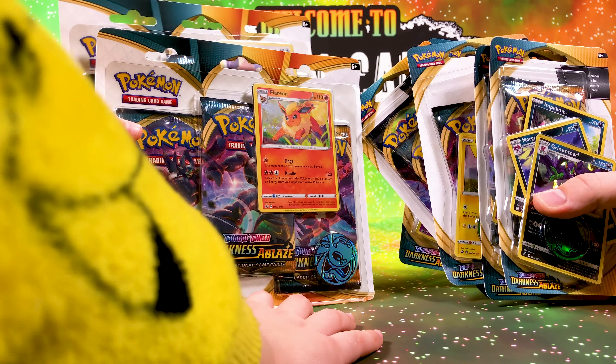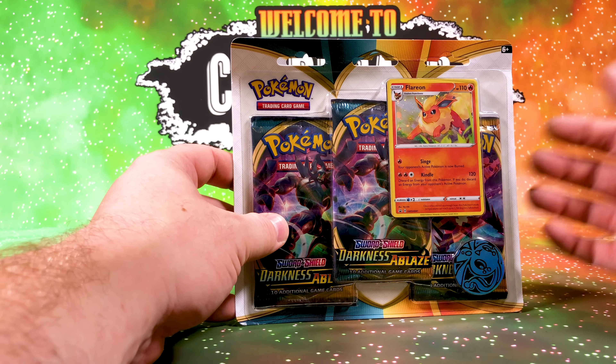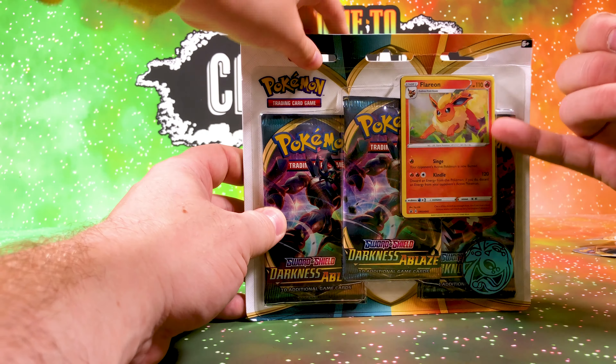Today we're gonna open up all of it. This time we're gonna open up some checklane packs. This one comes with a Flareon and three packs of Darkness Ablaze. This one is an Eevee with three Darkness Ablaze packs. You're gonna start stacking them in the back, Owen.